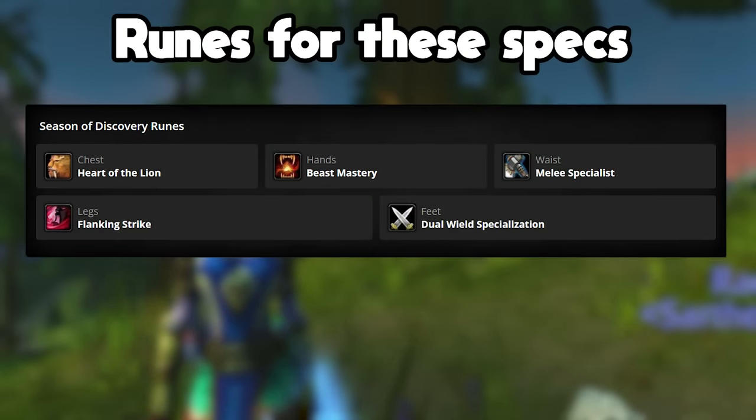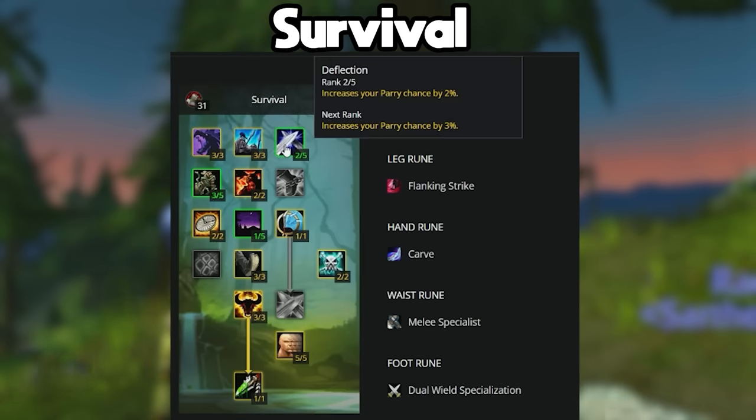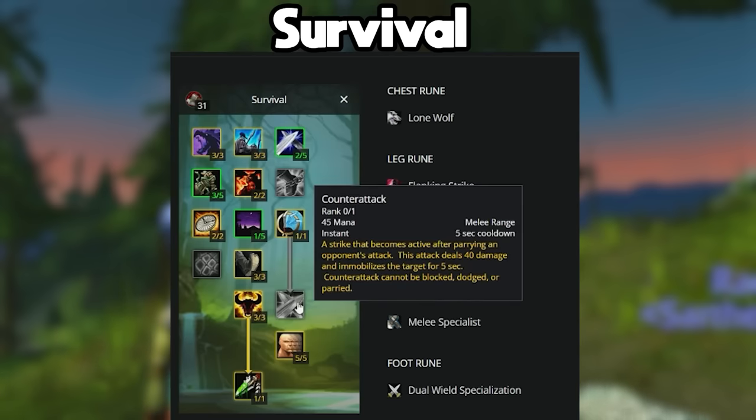If you want to, you can run this specialization, but the highest DPS output build would be to go Survival. There are multiple iterations you can do within the Survival tree — you don't need to grab Deflection, you could put more points into Entrapment, you could also increase your HP with Survivalist, and you could want to get Counterattack if that is what you actually want to go for.